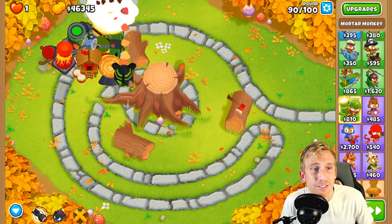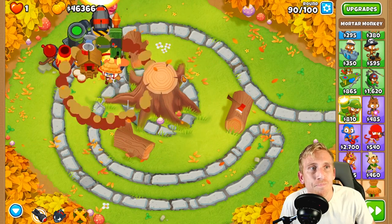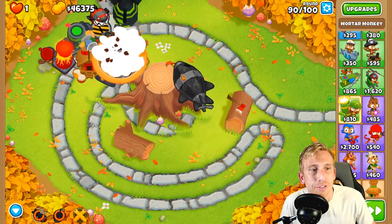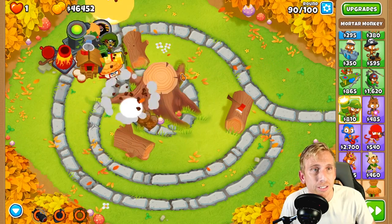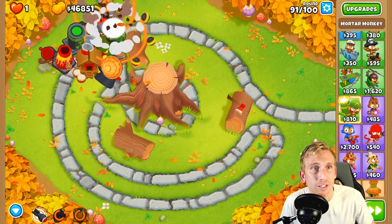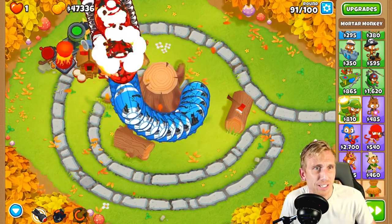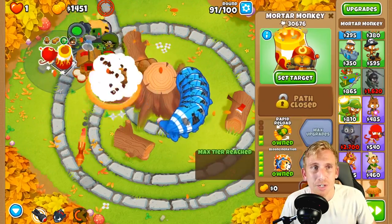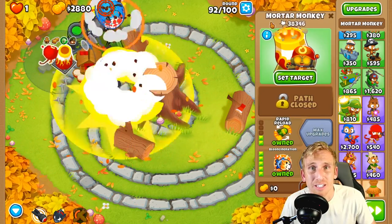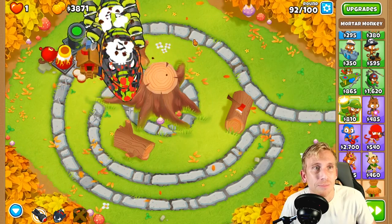With round 90 you are going to have to do some stuff. Stall them as soon as they come out — as soon as you see those DDTs, stop them in their tracks. Stall, MOAB Assassin, third ability, MOAB Assassin again. The DDTs are a little hard to kill. Now we got Bloon Incineration and that permanent wall of fire just wrecks everything coming in — look at this guy's damage rolling up. He's definitely worth the 48 grand.